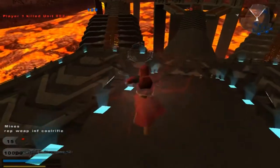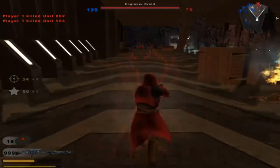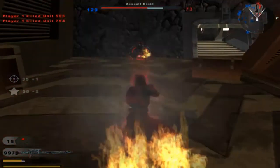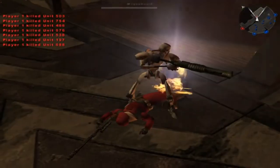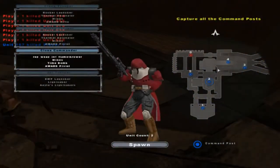Republic is in control of a command post. Alright, Rep Inf Cool Rifle — that's probably not the right weapon, but... Oh, he gets set on fire. That's interesting. I still killed a whole bunch of them, so I am totally fine with that.